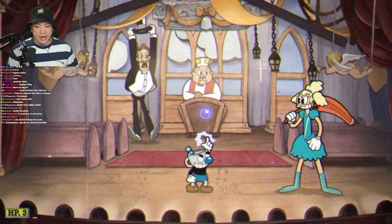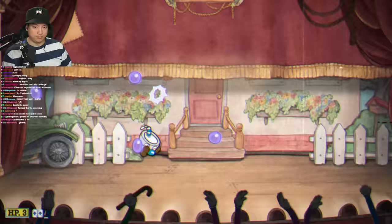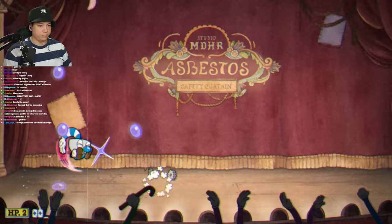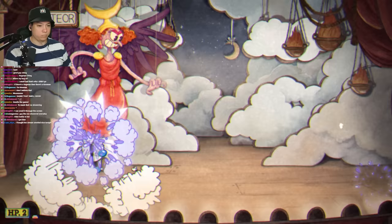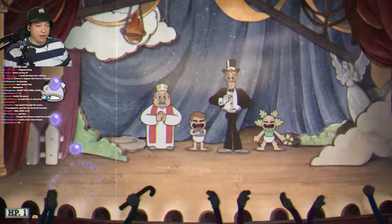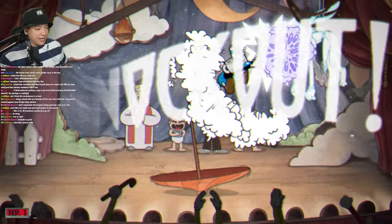Sally Stageplay is probably the most forgettable boss in this run, but we still have to do it. Very easy boss with the Lobber — you just stand in front of her and keep firing. She has the fan attack, the jump attack, and all these other weird attacks. During the second phase she has an added rat attack, and again you just stand in front of her and keep firing the Lobber. A lot of people told me the Lobber was the worst weapon in the game, but so far it seems like one of the best — great damage, great EX, and it's worked on every boss. The hardest boss so far was Bon Bon at like four or five tries. Sally Stageplay done, let's go.